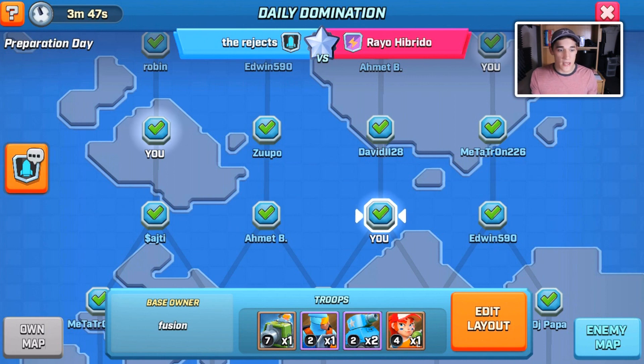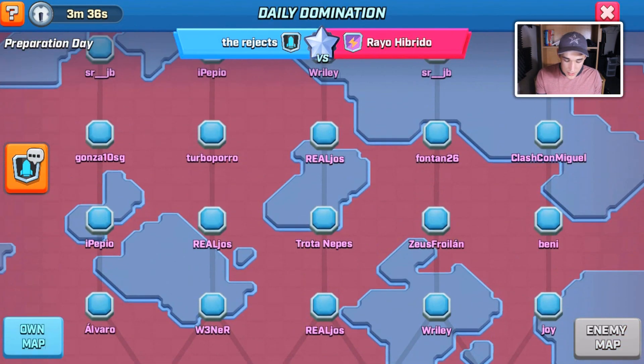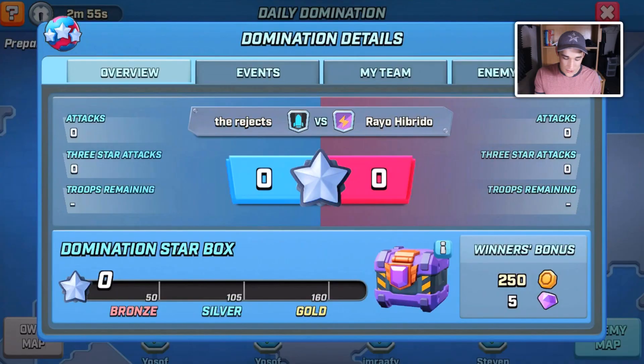If you check the enemy map, you won't see checkmarks for them, but they all have to do the exact same thing. While waiting for the preparation day to end and the war to start, I'll explain the reward system. Rush Wars has no real punishing competitive feature — you don't lose stuff if you miss an attack. Basically you're trying to soak up as many stars as possible, and depending on how many stars you get, your team earns a certain crate.